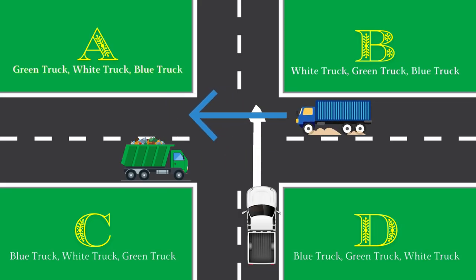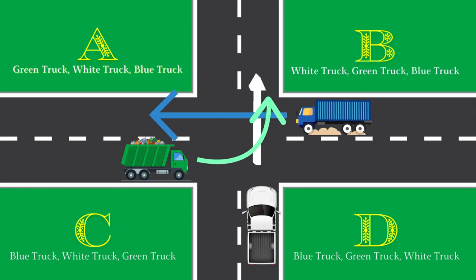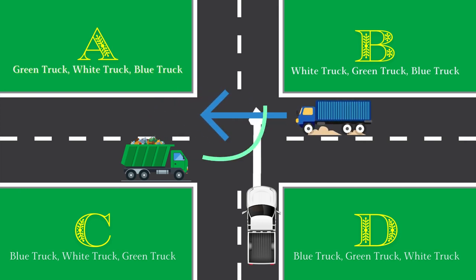I hope you had enough time to choose because we're moving on to a breakdown of this task. In the picture we see three trucks approaching the four-way intersection. The green truck needs to turn left, the white truck needs to go straight, and so also the blue truck. To solve this task, you need to know what kind of intersection this is.